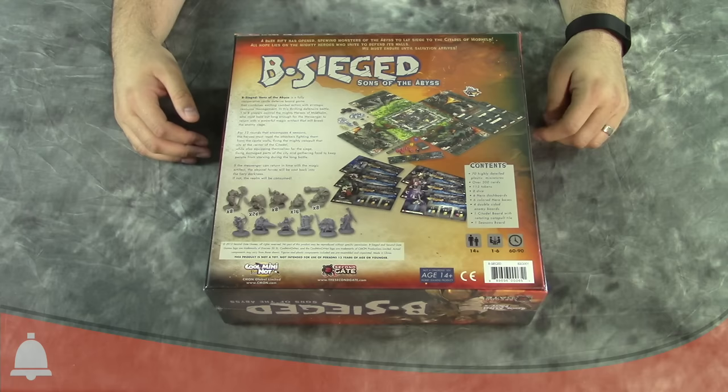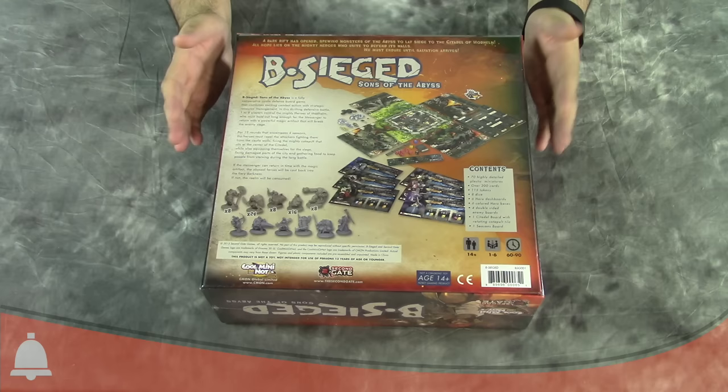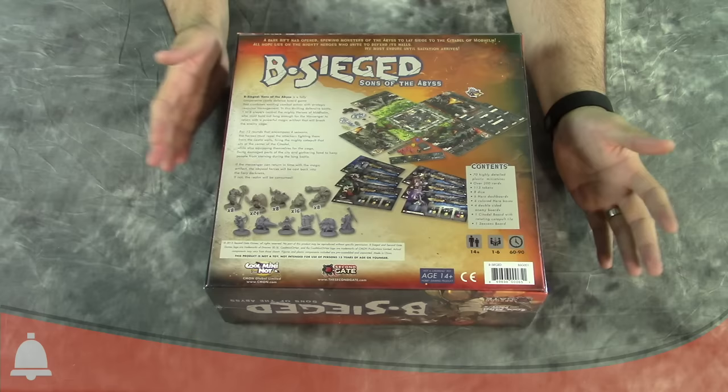You get all this stuff in the box — here is the back of the box. This is from Second Gate Games and also Cool Mini or Not, the distributor for this game. It is 14 and up, one to six players. You can play this game solo, more fun with players depending on who you've got. It takes about an hour to 90 minutes to play, so fairly quick play time.